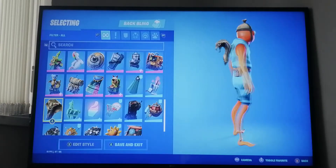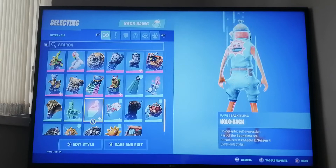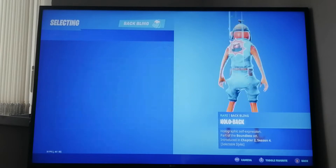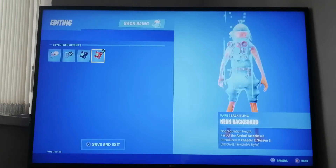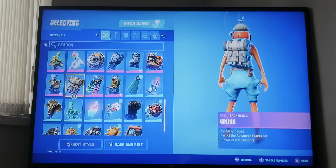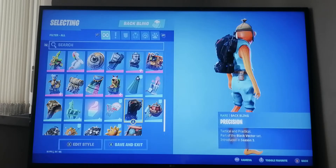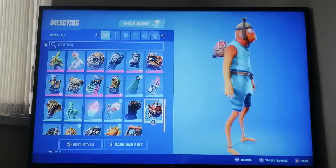Next we have Cobra from season eight - I only got one color. Hollow back bling and then Neon Backboards with different reactive styles from last season. This one is from season eight, this one from season three from the free battle pass. Fish Stick's back bling from season seven, and Standard Issue which was a free back bling from the season four battle pass.